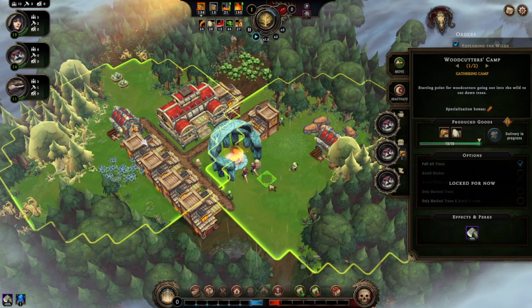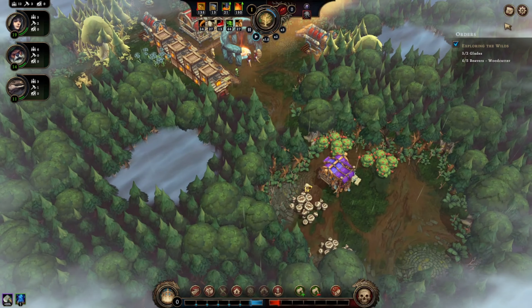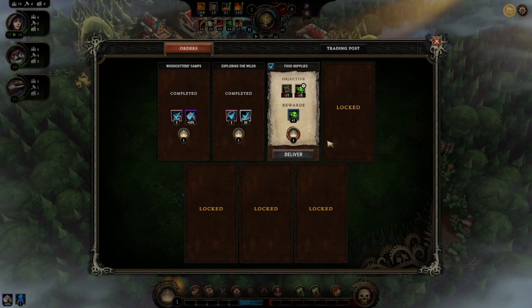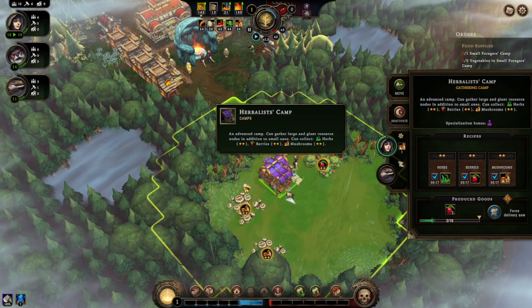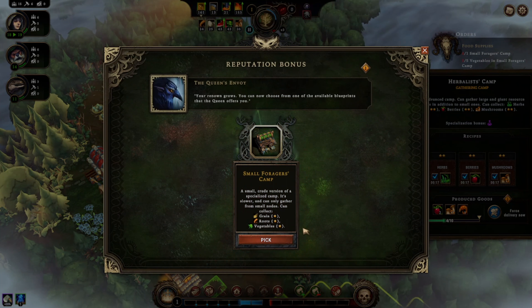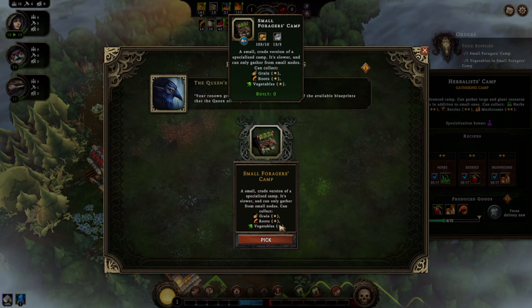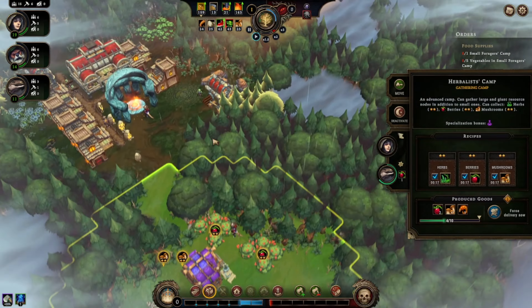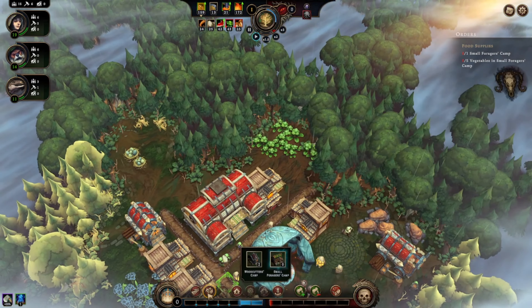Yeah, six beavers — be happy. Woodcutters, yes. Where did I get those beavers from? Don't understand. Objectives: small forager camps and broccoli — wait, that is a herbalist camp, not a forager's camp. A small forager camp is a small crude version of a special camp, slower, can only gather from nodes. It can collect grain, roots, and vegetables. It gathers with a star — there's three stars you can have: one star, two star, or three star. As it says, it's a crude version of a special camp.